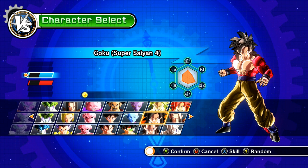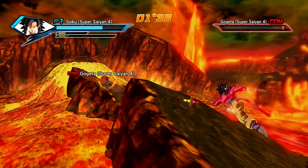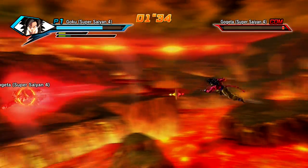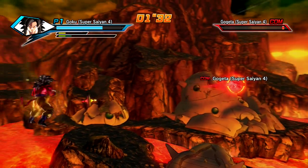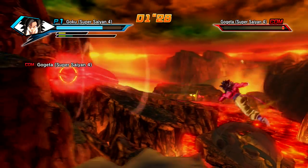Everything else — all stat points — are put into his basic attack, strike supers, special supers, ki blast supers, health, and stamina. He has insane stamina in this game, and the way Goku's fighting style works makes him a melee-heavy build because his special attacks are limited.